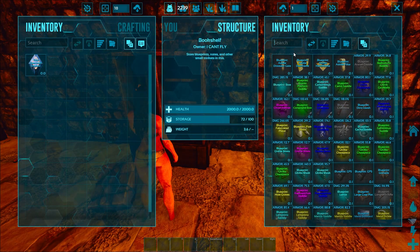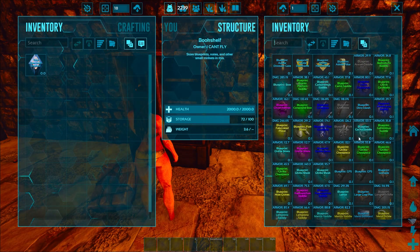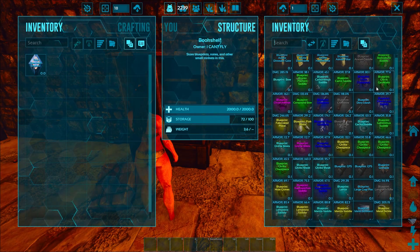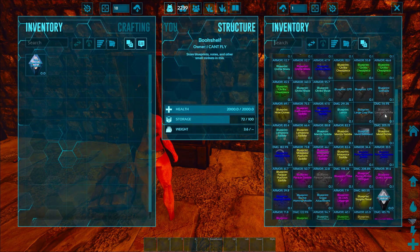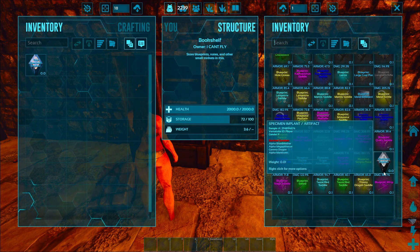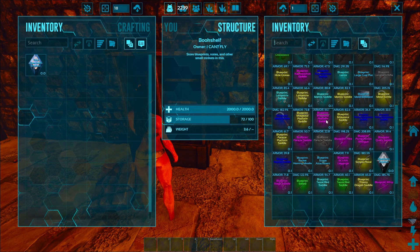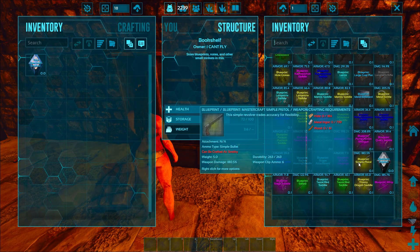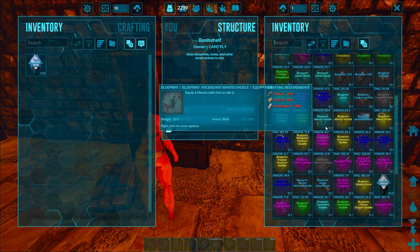Any good weapons or armor? What do you consider good weapons or armor? I guess do you have any mastercraft or above? Yes, I do. I have a simple pistol, a 200% pike. I have — these are all blueprints, by the way.